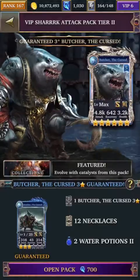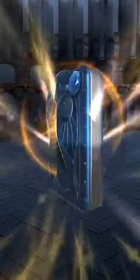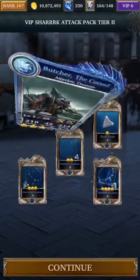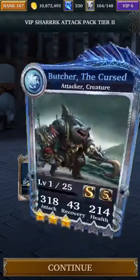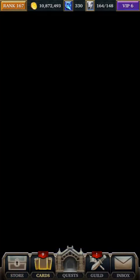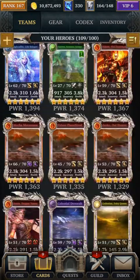Another draggling. Now let's go ahead and open the pack for my guaranteed feature units. Here it is — this is the Butcher, the Curse, this is the shark. We purchased the units, and out of all that I only got one featured unit, which is really unfortunate. I do need to sell a bunch too.